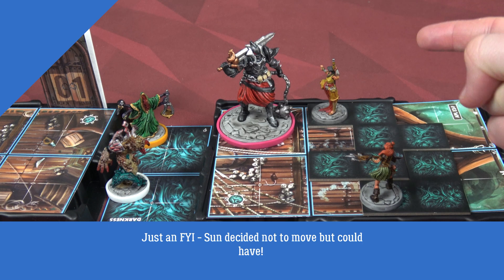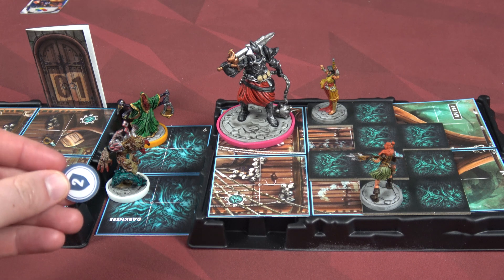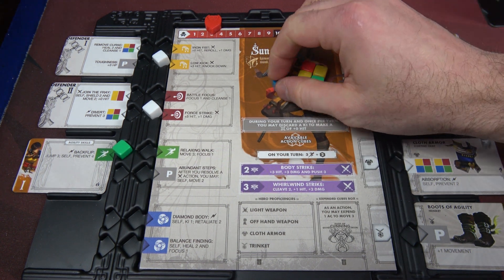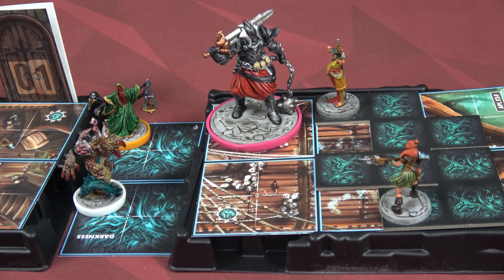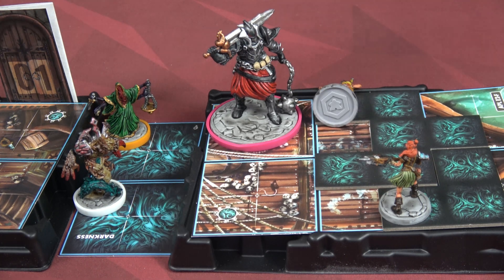Next to go is that shadow knight that should be dead, but unfortunately Sun just couldn't seem to hit him. First thing he'll do is gain two shields. Then he's going to attack Sun because Sun has three health and Maya has one, dealing her six damage. Sun's done everything she could except hit the bad guy, so this time she's going to do it for free - she's going to go out in a blaze of glory using diamond body: key one, retaliate two. At least she can take off those two shields before she goes down. Diamond body gives a key token, but now I've been knocked out, so I'll tip my miniature over. She'll stand up at the beginning of my turn but won't be targeted for anything.